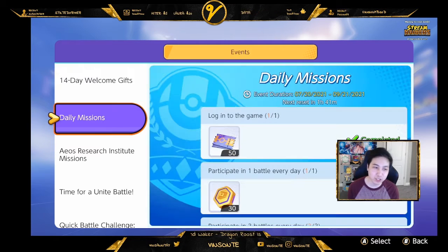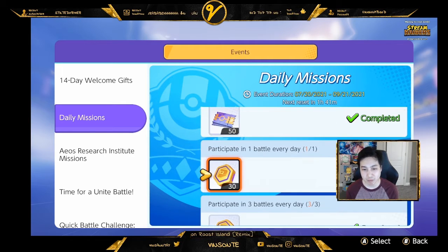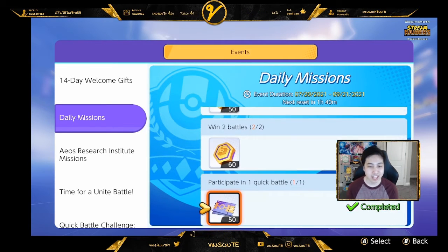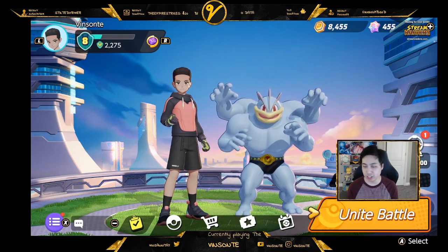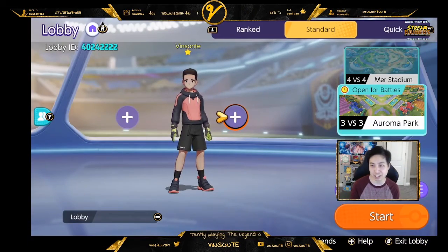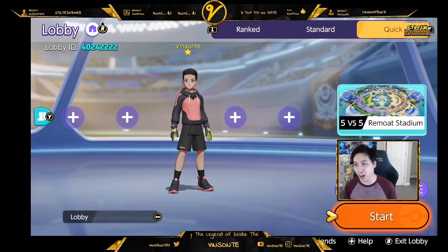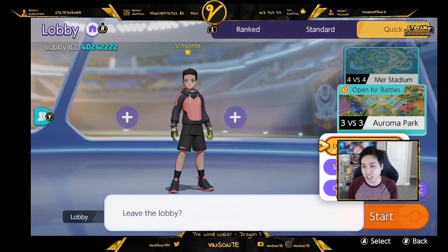For the daily missions: just logging in gets you 50 tickets, battling three times gets you coins, and winning two battles gets you more coins. There's also a quick battle mission, which unlocks at trainer level eight. You go here — by default you're in the standard mode, press L for ranked, press R to go to quick battle — and you just participate. You don't have to win; just go in and you'll unlock those rewards and get those tickets.